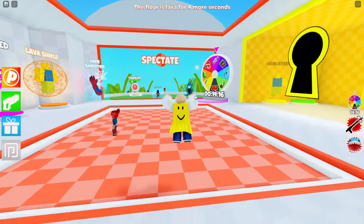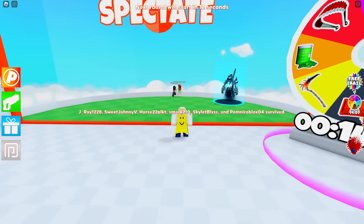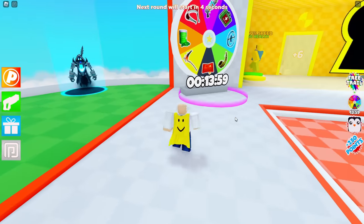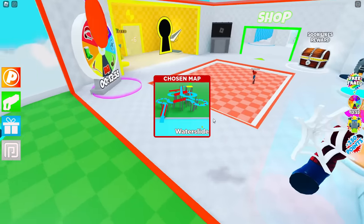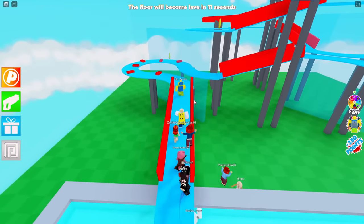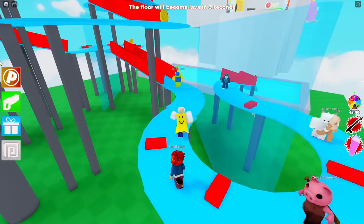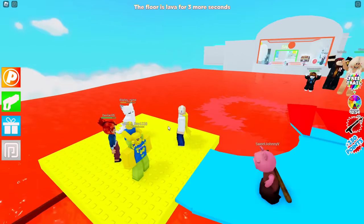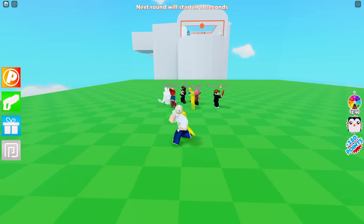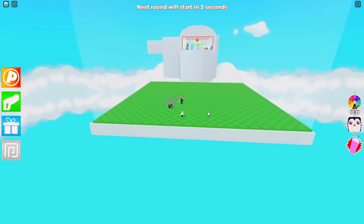Next up, we have Floor is Lava. When you join in, you have to wait until the hunt actually starts. This one can take anywhere between 30 minutes to an hour — it really just depends. It can be very time-consuming, especially inside of public servers, because you're going to have to go through an obby with falling platforms, which is a pain when multiple people are on them. On top of that, you have to wait until the map gets voted in to complete the quest. My advice: if you do play it, make sure you're in a private server so you can control the map voting and avoid the falling platform chaos.